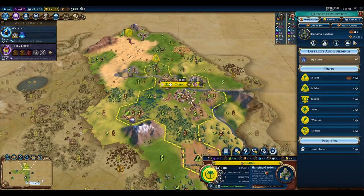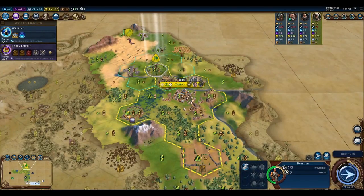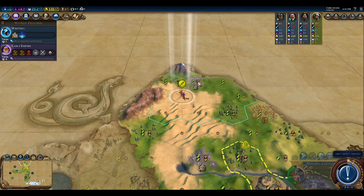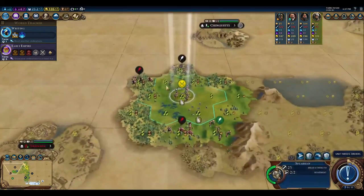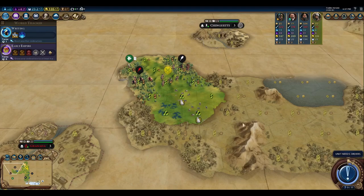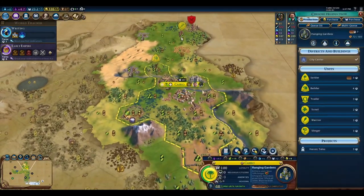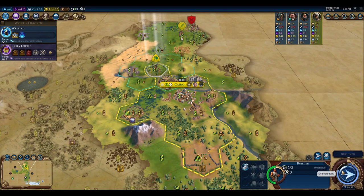We've got 8 turns to Hanging Gardens — that is going to be 124 production, and we'll get 43 off of that chop. We have 10 turns left on the Mayan Twins, so we need to find something to do here. Let's change to Early Empire and send a trade route. We are 7 turns out — 1 turn until we finish Writing here.